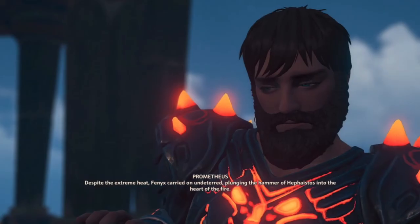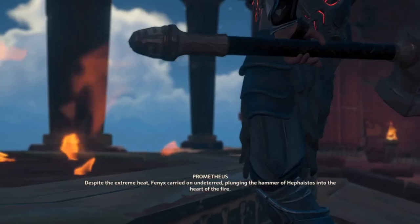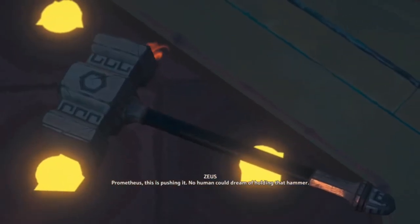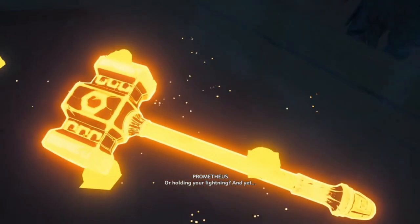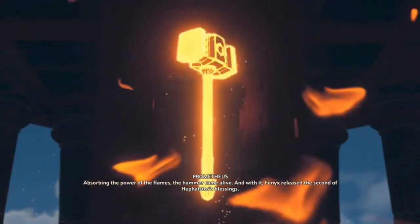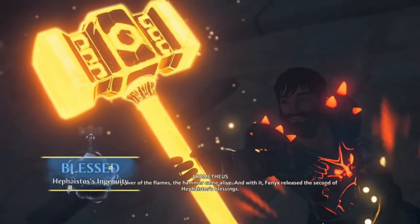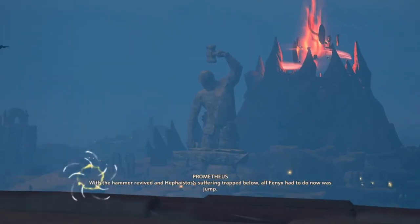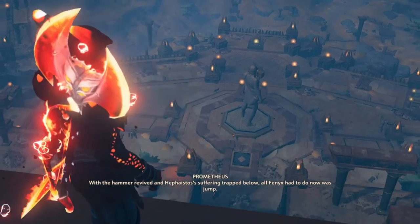Despite the extreme heat, Phoenix carried on undeterred, plunging the hammer of Hephaestus into the heart of the fire! Prometheus, this is pushing it — no human could dream of holding that hammer, or holding your lightning! And yet, absorbing the power of the flames, the hammer came alive! And with it, Phoenix released the second of Hephaestus's blessings! With the hammer revived and Hephaestus's suffering trapped below, all Phoenix had to do now was jump!